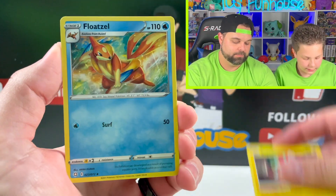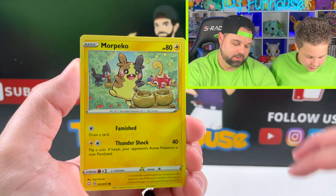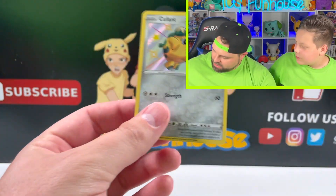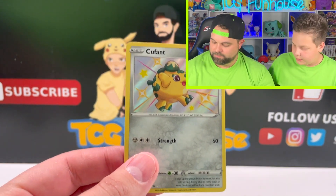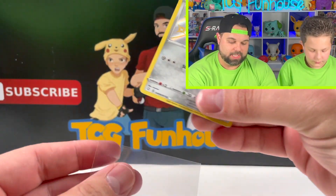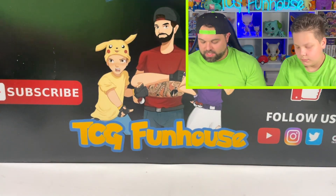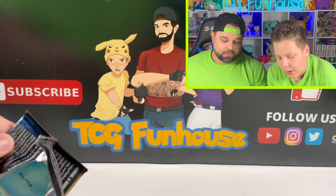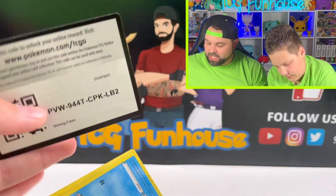I feel lucky today. Toxtricity is where it's at. Grookey. Either Toxtricity or Corbinite. Shiny Cupid. Corbinite. We'll open a Corbinite so we can get a shiny full art here, man. He's called it. 50 bucks on Corbinite right now. If not, he's going to give me $50. What does it have to be — just shiny or better? No, shiny full art, man. You need that shiny full art action.